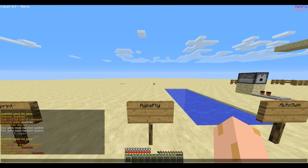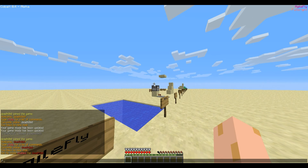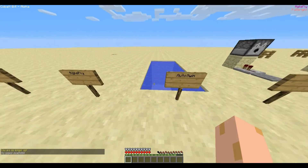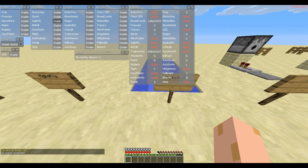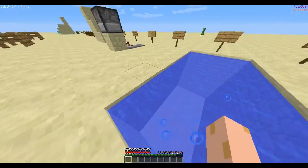Let me de-op myself. Just making sure a Creeper wasn't coming for me. Auto swim — let's turn that off. No fall is obvious, I'll just skip it. Auto swim just holds the spacebar for you.